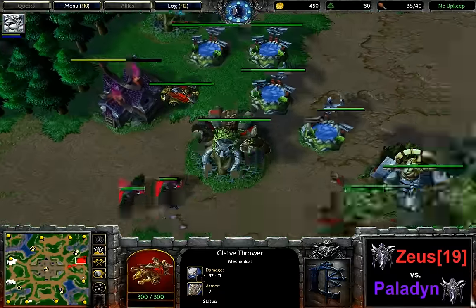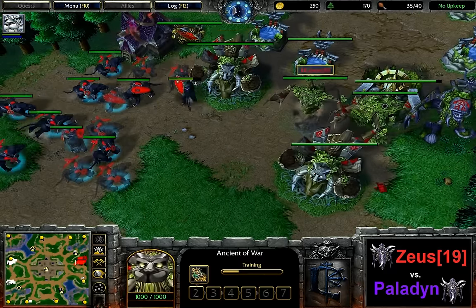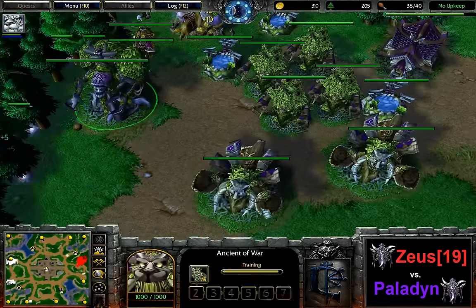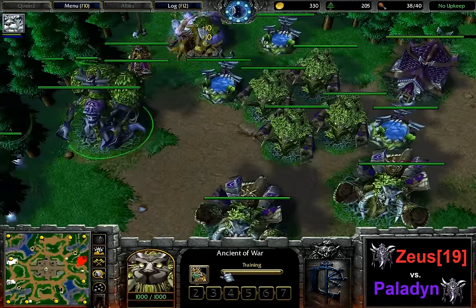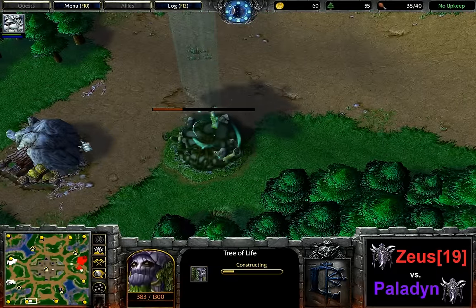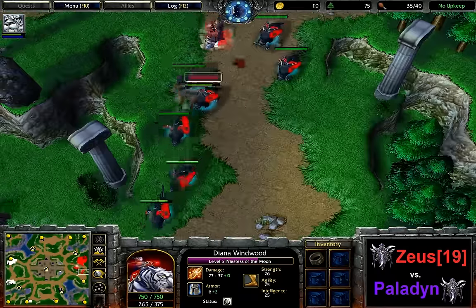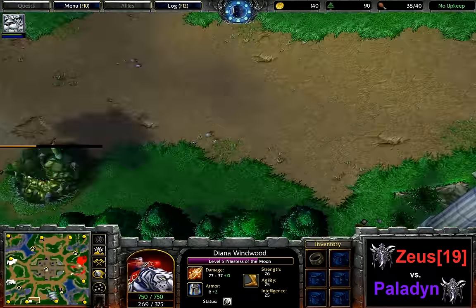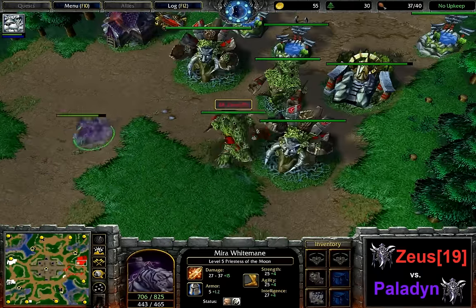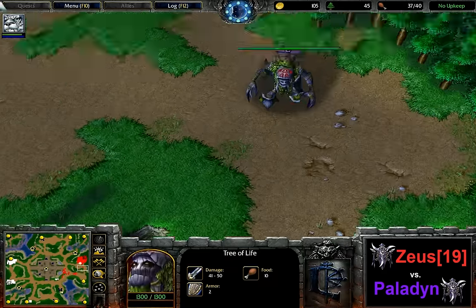In an attempt to eventually break this base down — hunts only are not going to do it. Three Glaive Throwers out for Paladin, three Glaive Throwers will be out in a second as well for Zeus. Paladin is getting his next expansion down here, which Zeus knows about since he crept it — so it's rather likely that he's going to scout this eventually. The priestess is just hiding in front of the base. She actually bought an invisibility potion and a staff. No dust — a scroll would have also been an idea.